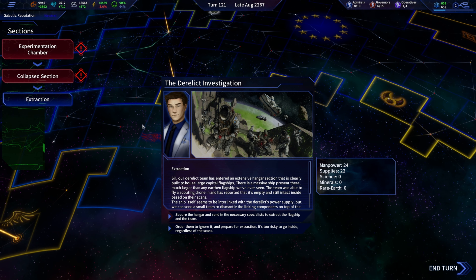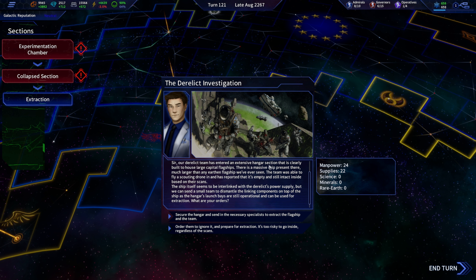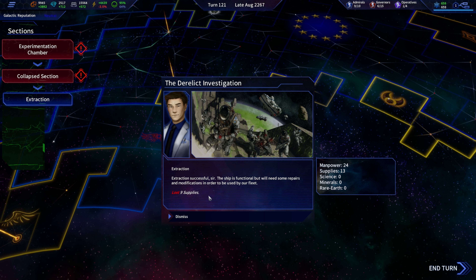A derelict team has entered an extensive hangar section clearly built to house large capital flagships. There's a massive ship present — much larger than an Earthen flagship. The team flew a scouting drone in and reported it's empty and still intact. The ship is interlinked with the derelict's power supply, but we can send a small team to dismantle the linking components. The hangar launch bays are still operational and can be used for extraction. Orders? Let's secure this ship! Extraction successful — the ship is functional but needs repairs and modifications.